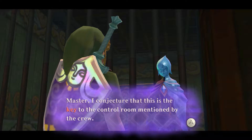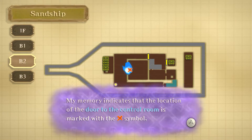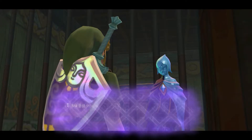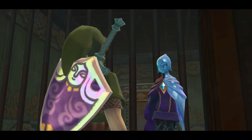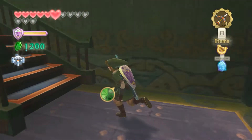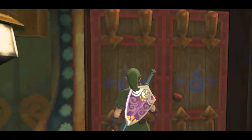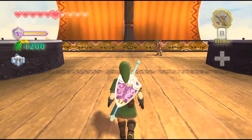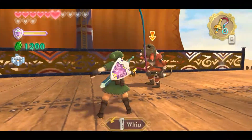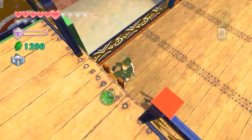'Master, I conjecture that this is the key to the control room mentioned by the crew. The location of the door to the control room is here.' I know where it is — I've seen it. And there we go guys, the temple is done. There is just one final part of it to finish, which is the boss. It's boss time.